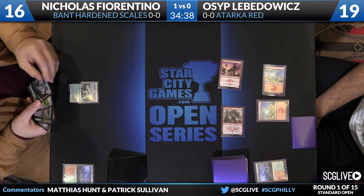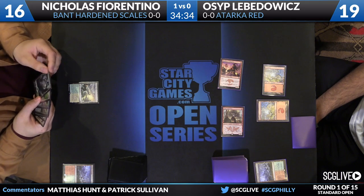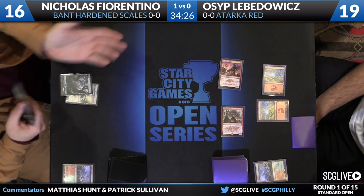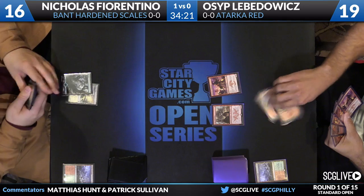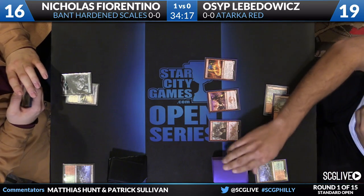It looks like a double copy of Hardened Scales in his hand, which is a lot of setup for him without impacting the board on turn two. He had the option of playing a Basic Forest to set up Hardened Scales, but he didn't do that. He's going to play a second land, and this smells like a Surge of Righteousness he has set up this turn.